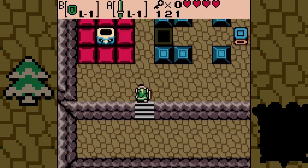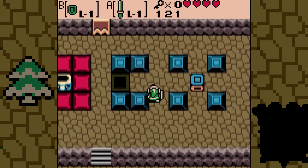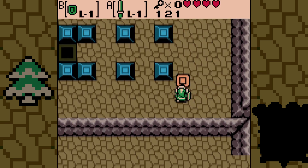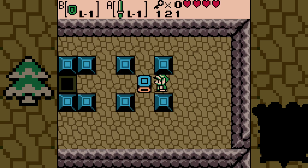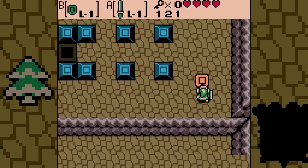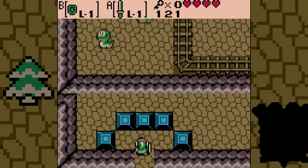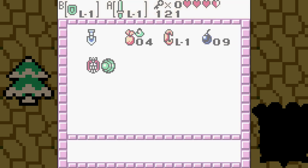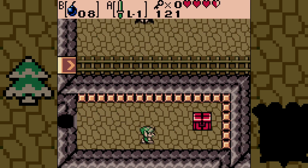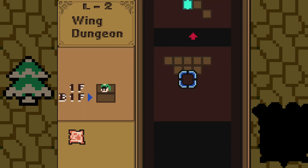Now we get the infamous block puzzle. This flame needs to be red — that's what the red tiles mean. But if we just push it into the hole it would be blue, so we have to roll it down, over, and up first. It's still going to be blue — hang on, I can fix this. Now it'll be red. This is what I mean about this game being heavy on puzzles. There's a bombable wall here — you may not be able to see it well, but it's there. Come through and grab the dungeon map. It looks like a bird — mostly a bird.